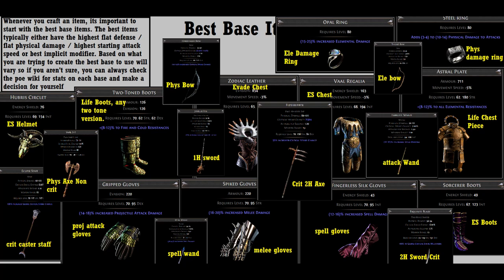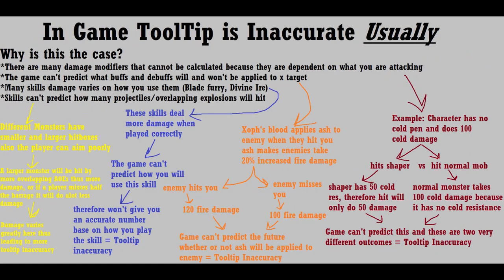Actually, stick around — I've got one last topic to cover: the in-game tooltip, a number that almost always has no accurate meaning. This occurs for a plethora of reasons. The short answer is it is simply impossible to predict the future. Path of Exile is a game with many contributing factors when calculating damage. The game engine cannot calculate your damage based on factors it can't possibly know, as they occur in the future upon application of said damage. Examples include varying monster defenses — some monsters will take more damage from your attacks than others — so the tooltip can't account for this. There are also various debuffs and buffs you can apply to monsters that the game doesn't know you're going to use.